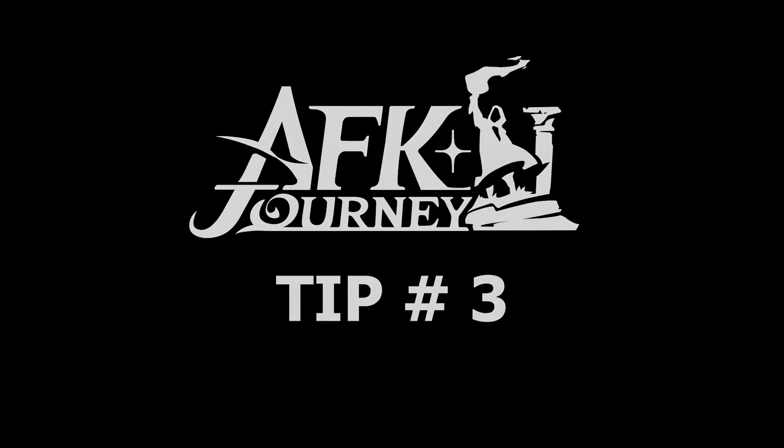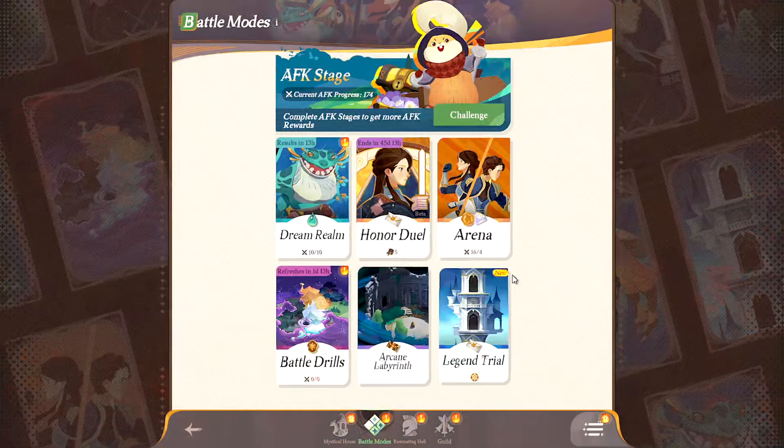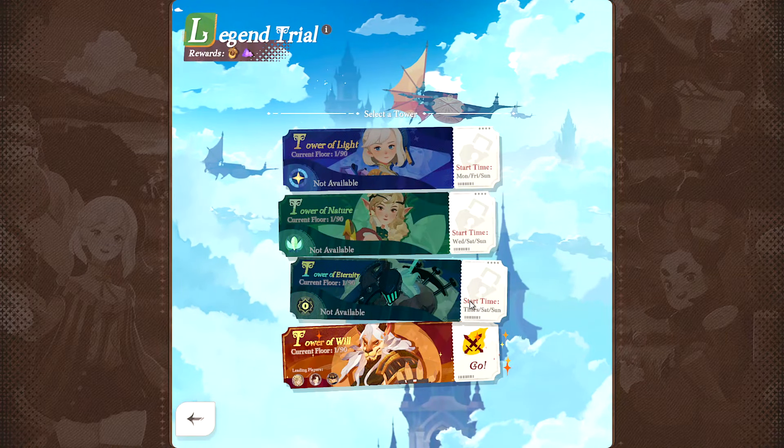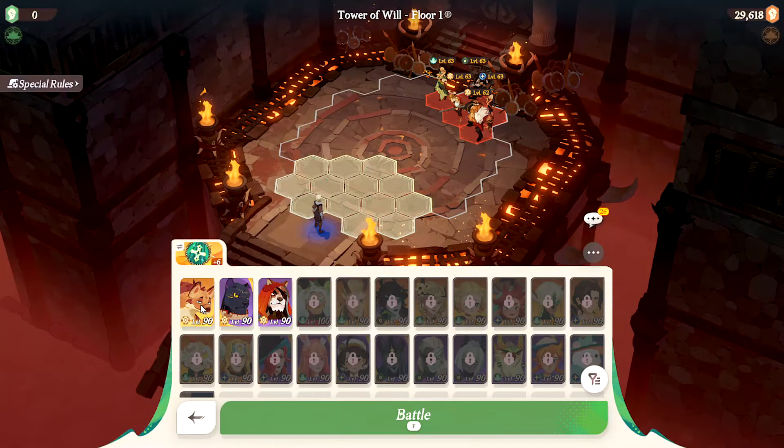Tip number three: Legend Trials have a limit of 20 stages of gap between each faction. All faction trials will be opened on Sundays, so that's the most suitable time for you to make up for the missing stages.